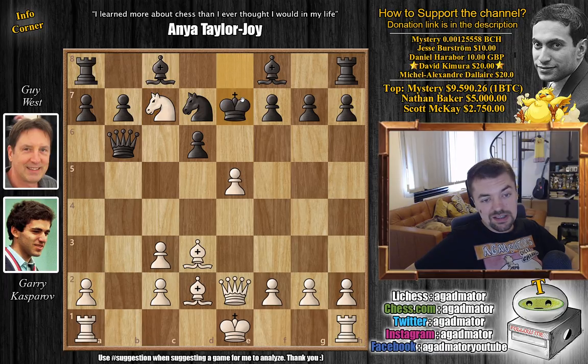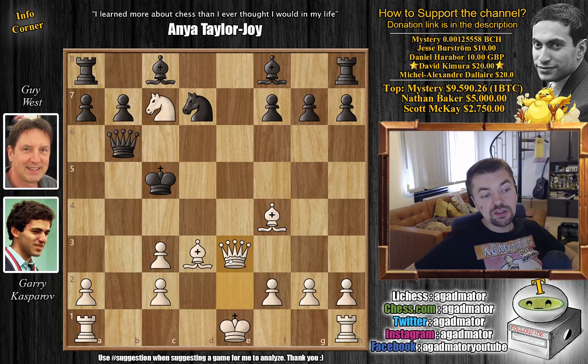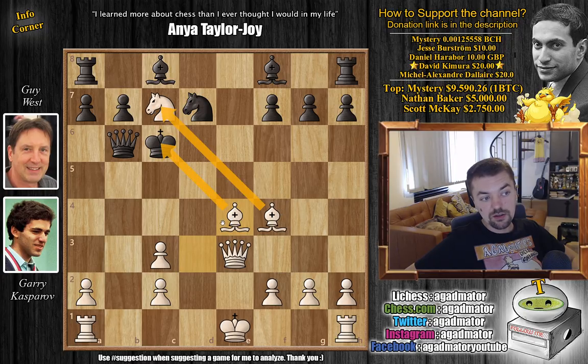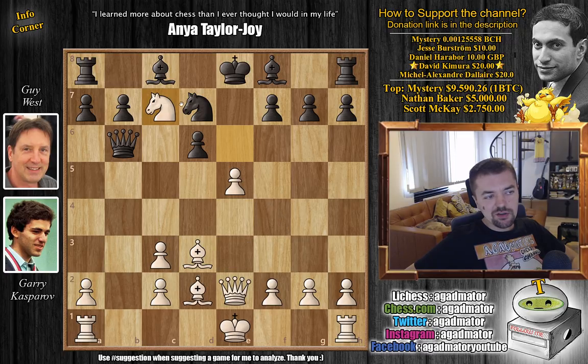After knight to c7 check, you could go king to e7, but that just runs into a discovery as the queen and king occupy the e-file. So captures on d6, and we have a very quick checkmate: king captures, bishop to f4 check, the king has very few squares — king to c5, and now queen to e3 with check. King c6 and bishop to e4 check ends the game as there are no more squares for the Black king — the knight covers the b5 square.